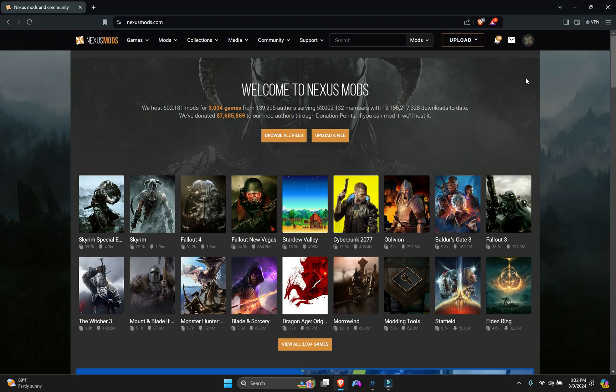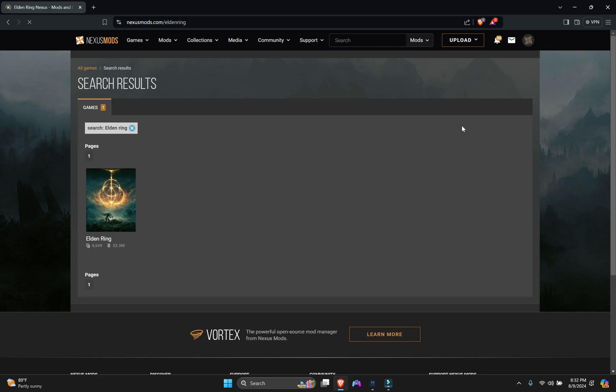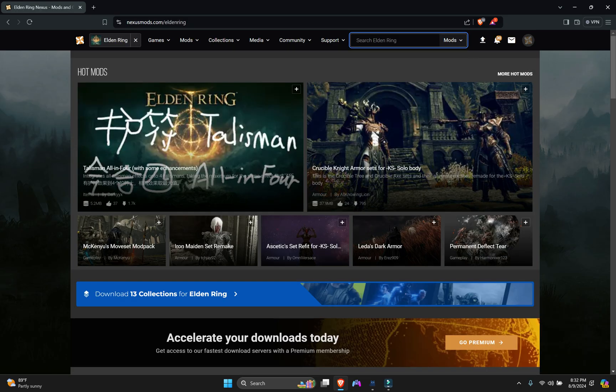Head to nexusmods.com, login first, and then search for Elden Ring. Hit enter and head to the Elden Ring section. In Elden Ring we have to search for the mod - the mod name is Enemies Drop.